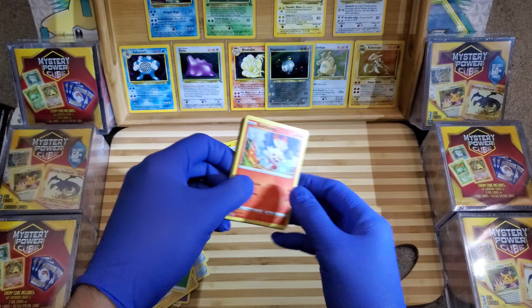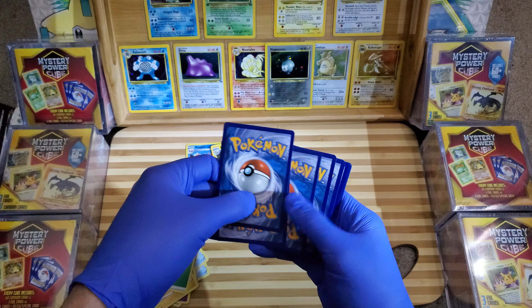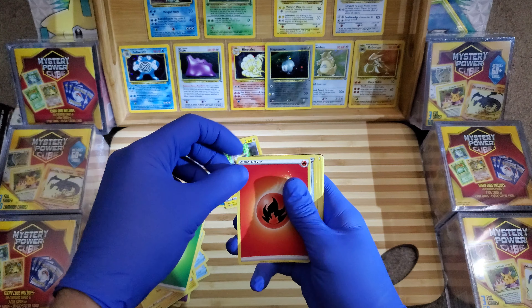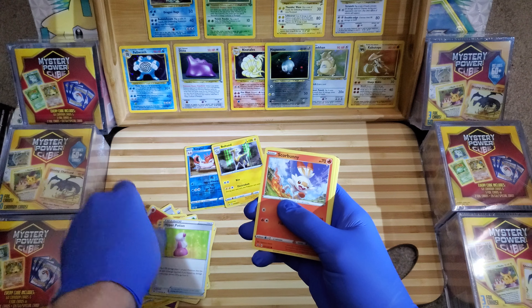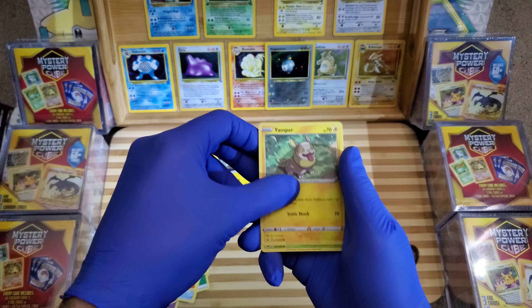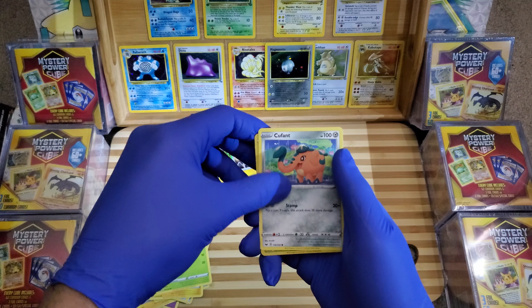There we go — code card, there you go, four. Getting good at this stuff. Energy — don't care about it. A Crushing Hammer, a Kingler, a Hyper Potion, a Scorbunny, a Silicobra, a Yamper, a Grookey, and a Copperajah.